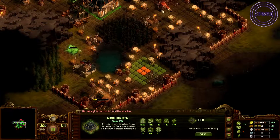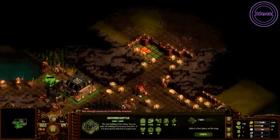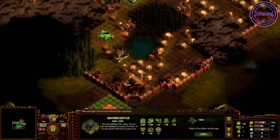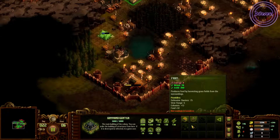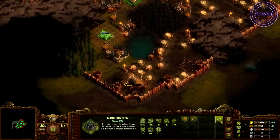Another thing that falls into this tip: check where the stone and metal formations are. You don't want to surround a stone pile with huts only to realise you need to delete them to make way for your quarry. The same can be said for the trees — you don't want to place things next to the forest only to need to delete them to make way for a lumber mill.